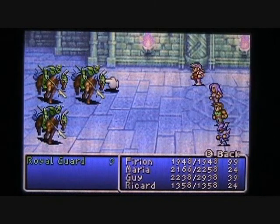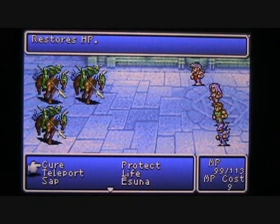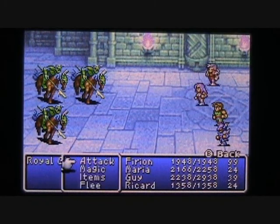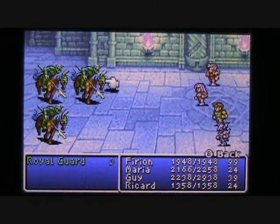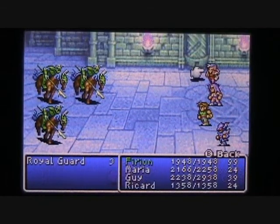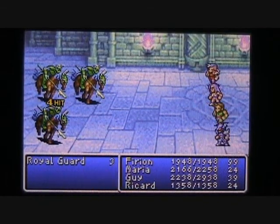Here is a new enemy you can fight here in the Cyclone — this is the Royal Guard, and this is the monster that will drop the Poison Axe. So if you're trying to get an extra poison axe, you can try to win one off of these guys. They have pretty high attack power, so be wary of that. Let's attack them with weapons — I'm going to have Guy go ahead and berserk up all my party members and just have everybody attack.